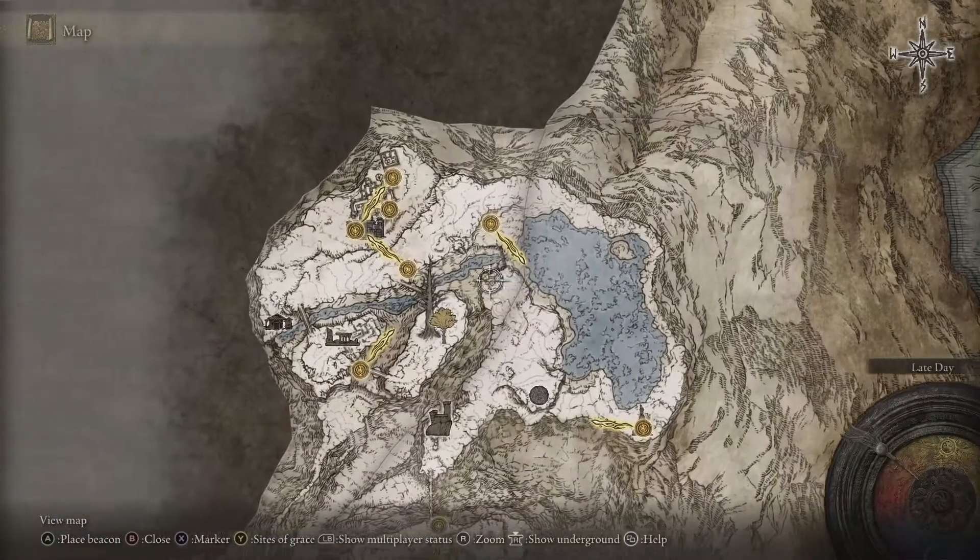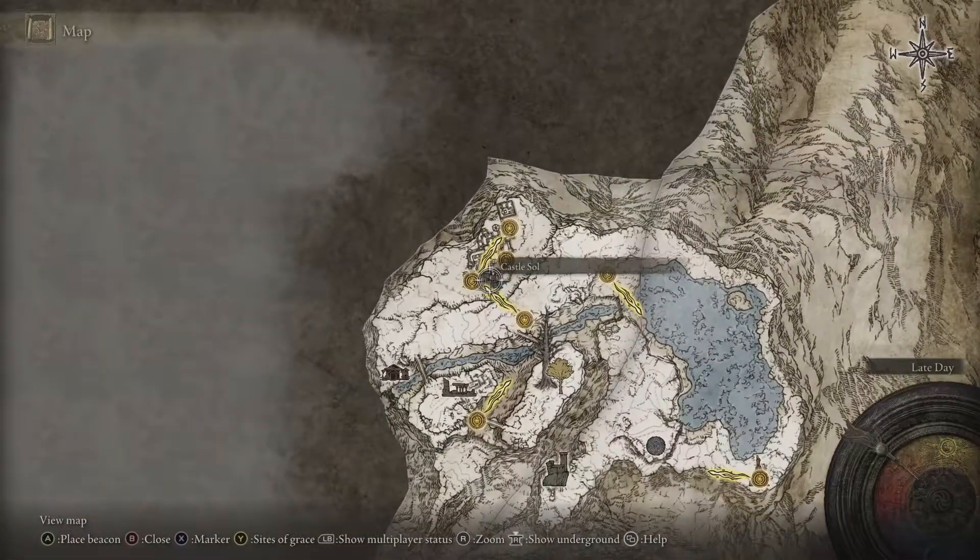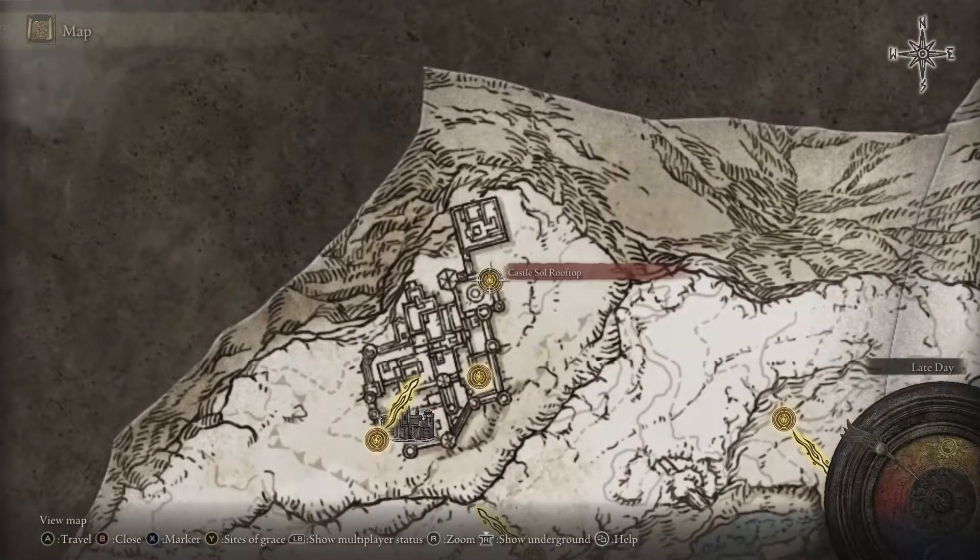You're going to head over to Castle Sol and go ahead and go through that area. Castle Sol has a boss, Commander Niall. So once you defeat Commander Niall,